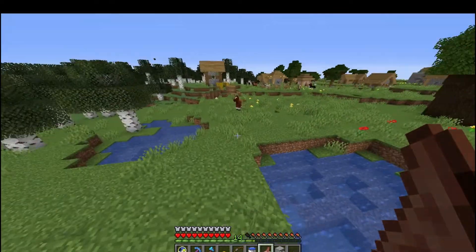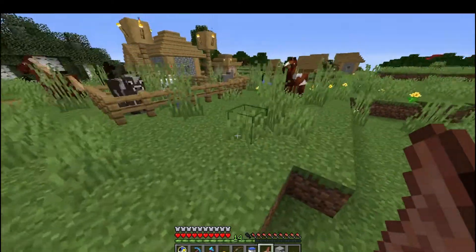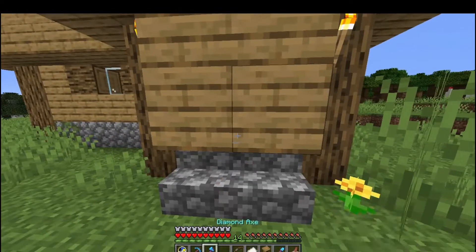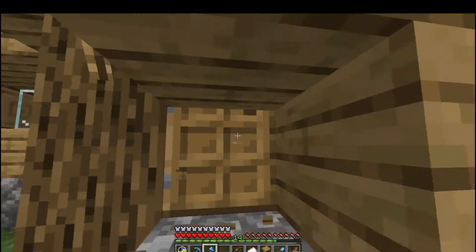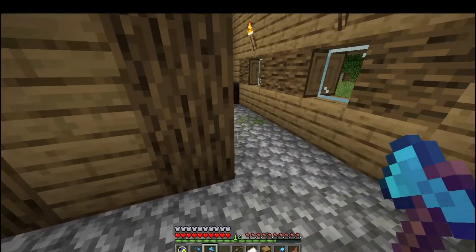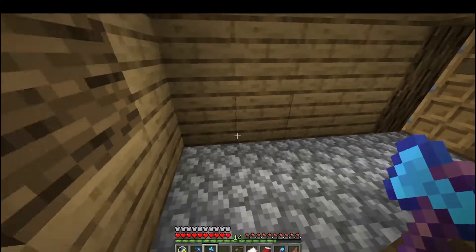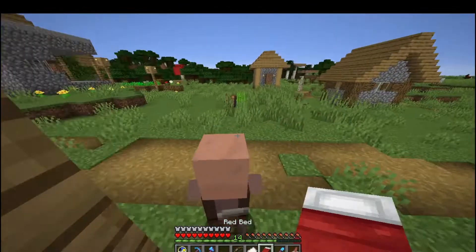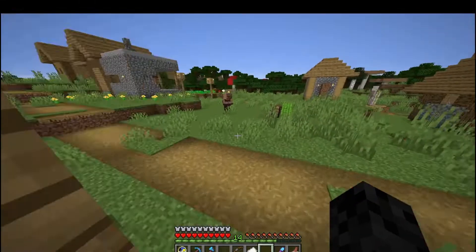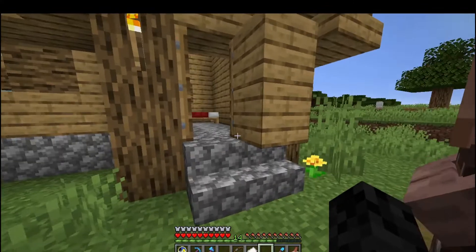Alright, here it is and all of our villagers should hopefully be alive because we trapped them inside houses. Here we go, here's the guy that we're looking for. We're going to go into this house first because I think it'll be easy to kind of trap him in. Hey villager. So we're going to lay down a bed in here. Come on villager, you want to come back inside? What if I put a bed? Do you want to come to this bed? No, he doesn't.